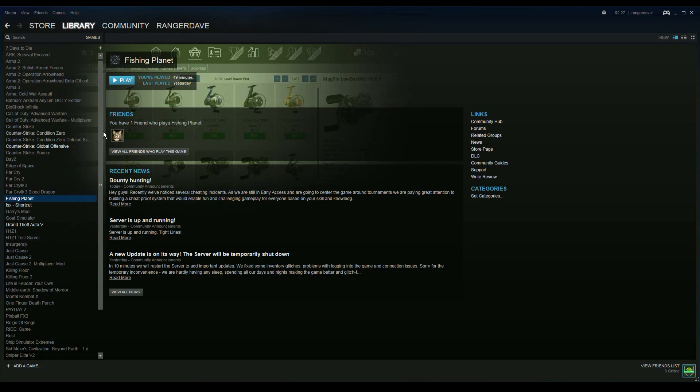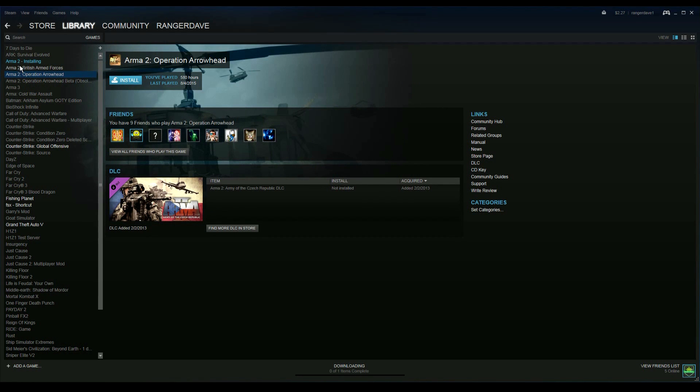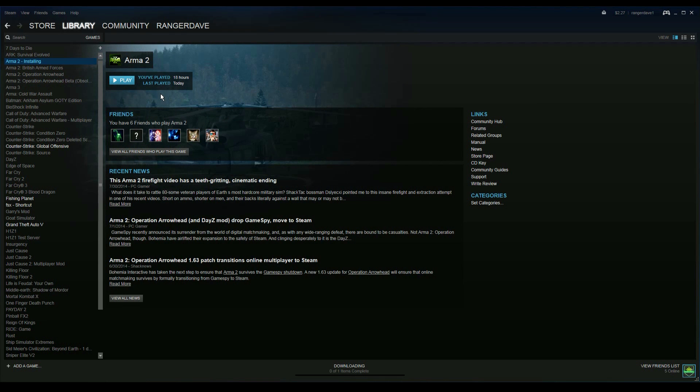First thing I'm going to do is get Arma 2 installed and running. I install my games on a separate drive — yours might be C:/Program Files/Steam, mine's going to be D:/Program Files/Steam. Get Arma 2 installed, then once that's finished I'm going to go and install Arma 2 Operation Arrowhead. Those are the only two games I'm installing, and then I'll install the launcher. Starting with Arma 2, once that's finished I'll come back.